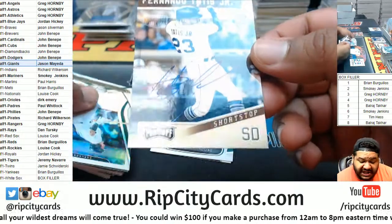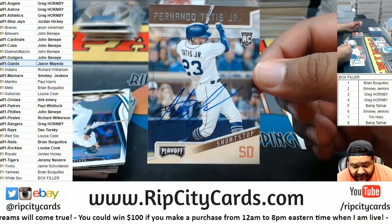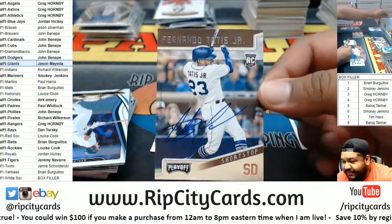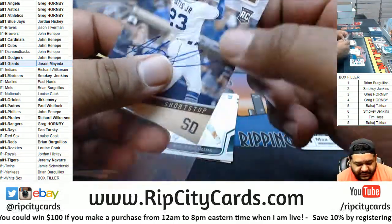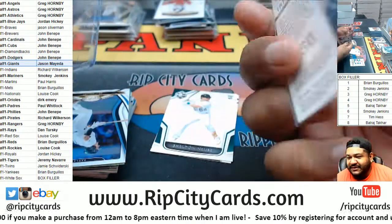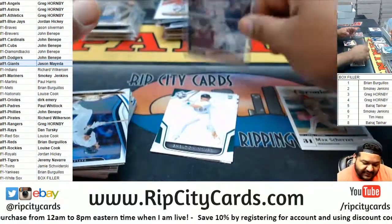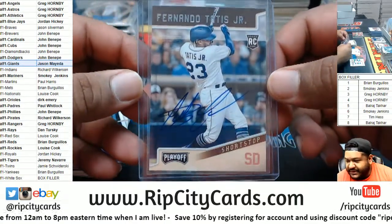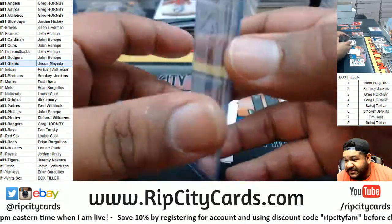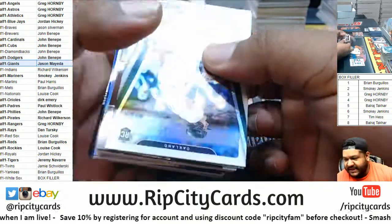A 1 of 10 on-card Recollection Collection rookie — Tatis Jr.! Buyback action. That is nice. There you go, Padres. There you go, Paul. That's a big hit right there. Gotta take pictures of that.